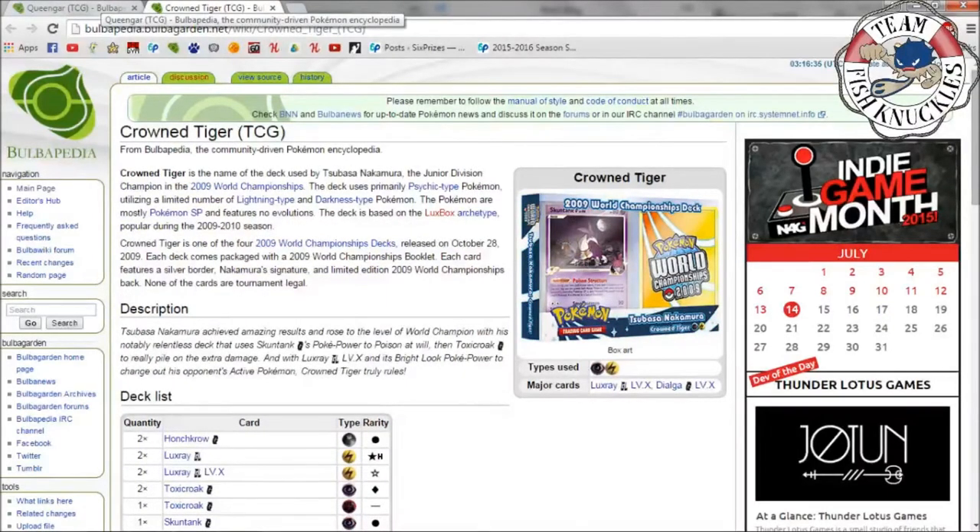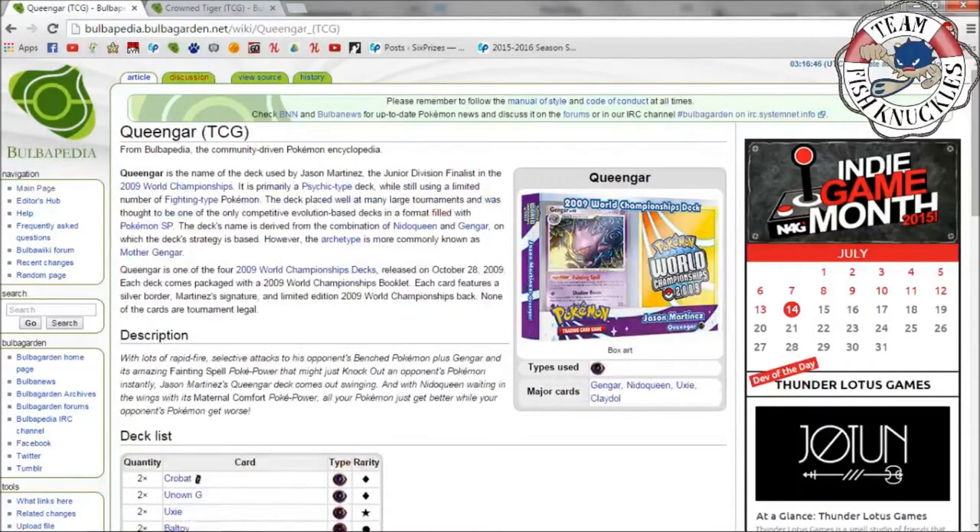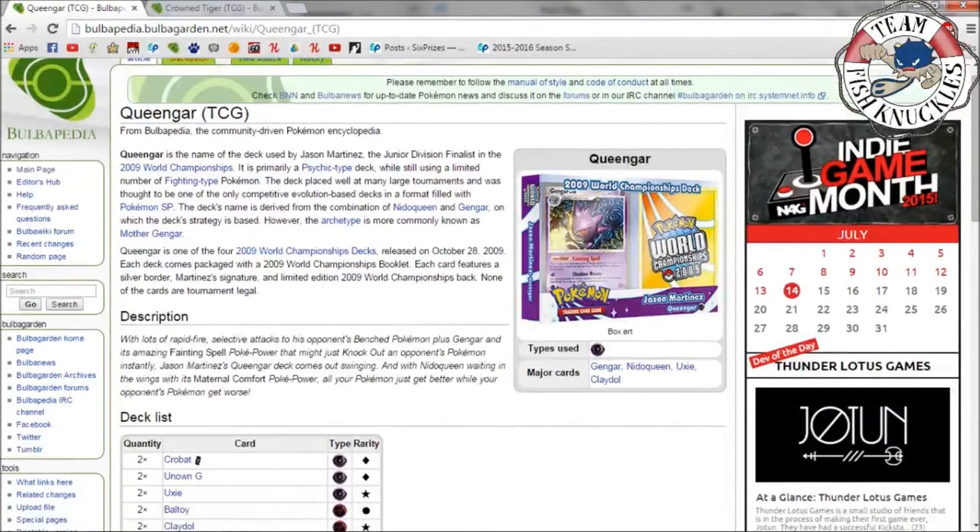The Crown Tiger deck was used by a junior who won the championship — you can take a stab at pronouncing the name if you want. We also have the Queen Guard deck, which was the junior division finalist at the 2009 World Championship, piloted by Jason Martinez. Let's break down these decks so you know what they're doing in the matches.